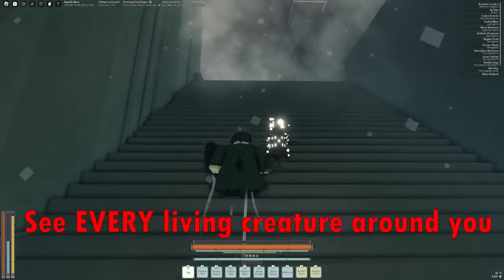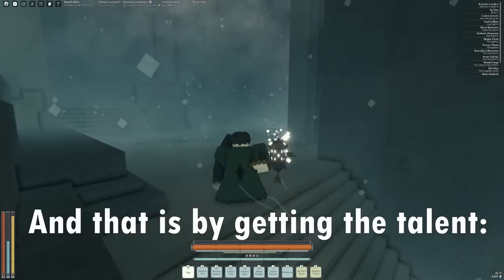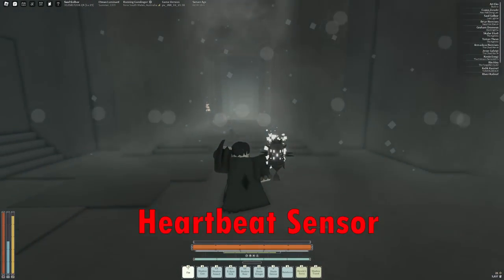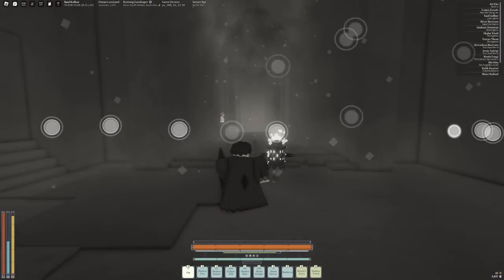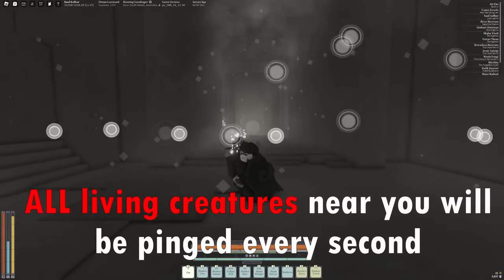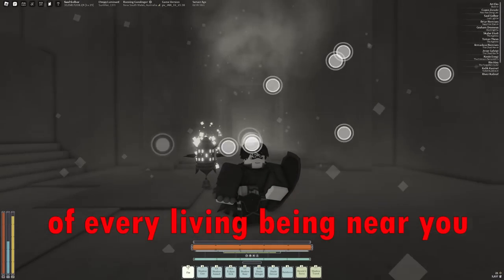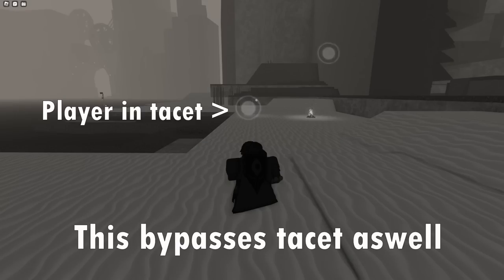There's actually a way to see every living creature around you, no matter what they're doing, and that is by getting the talent Heartbeat Sensor. By having this talent, all living creatures near you will be pinged every second, allowing you to know the location of every living being near you. And yes, this bypasses Tassa as well.